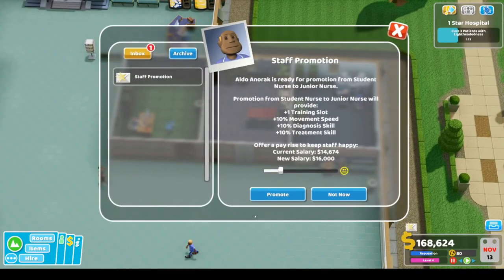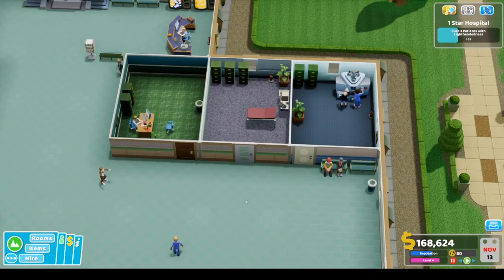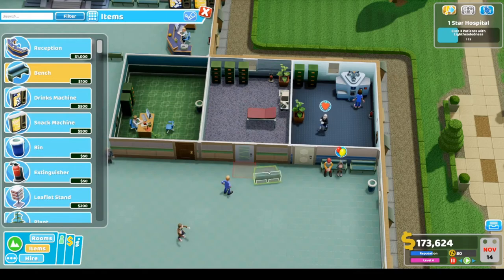Staff promotion! Aldo is ready for a promotion from student nurse to junior nurse — okay. Awesome, we want to keep our staff happy. Let's get some more benches around the place.